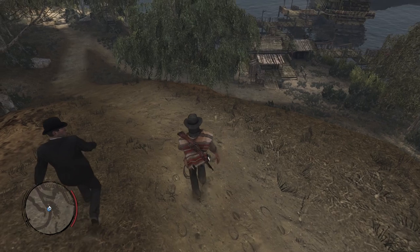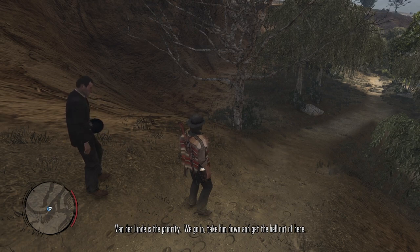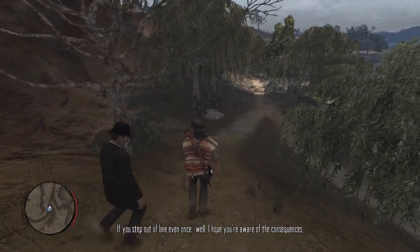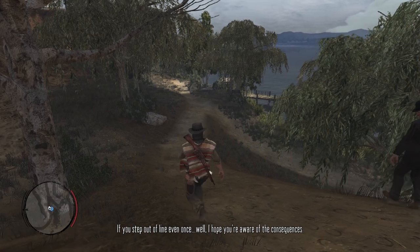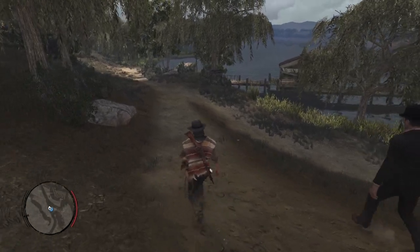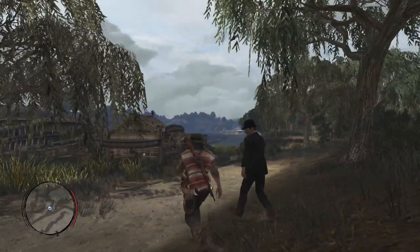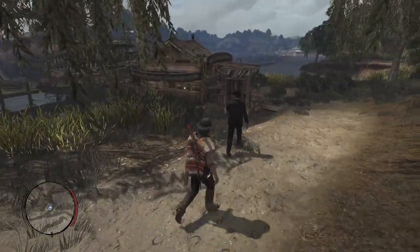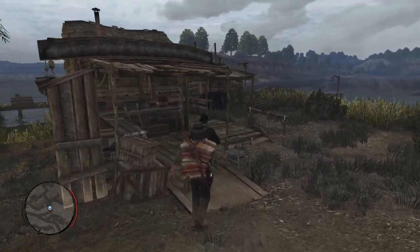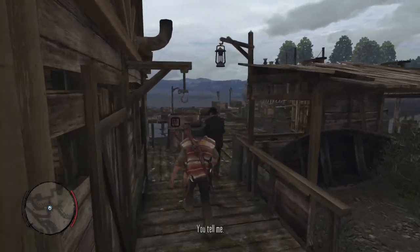We have backup this time with Fordham. Loading up with bolt action rifle and semi-auto shotgun. The area looks empty. Agent Fordham says Vanderlinde is the priority - go in, take him down, get out quick and clean. Fordham warns Marston to leave Dutch to him and not step out of line.